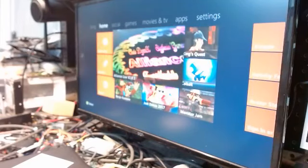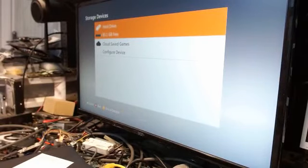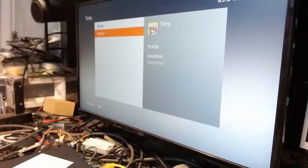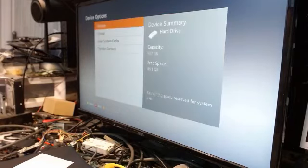In the event you get an error downloading the profile — say you're sitting at the download screen for 15 minutes and it can't download — that means a network error happened. Here's how to fix it: back out of the download screen, go to Settings, System, Storage Settings, click on the Hard Drive, go down to Profiles, find the offending profile that failed to download, select it with A, and delete it off the hard drive. Back out, leave the hard drive highlighted, and hit Y for Device Options.